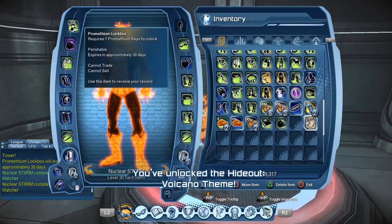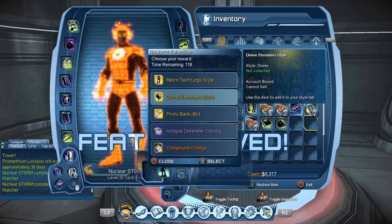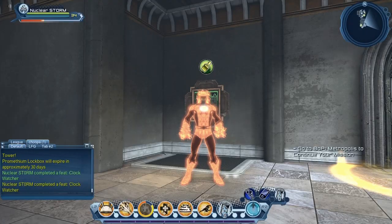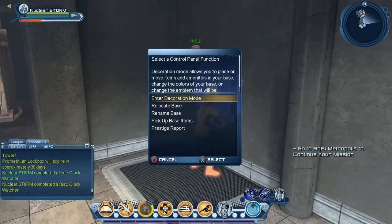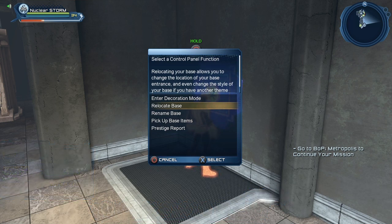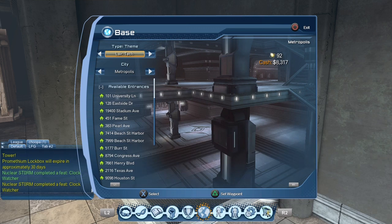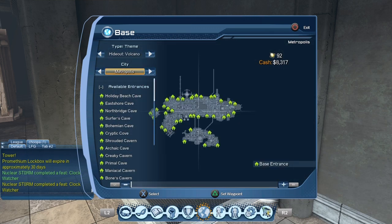So we have to consume it — let's consume our little box. As you saw, we got the feat for defeating the Clock Watcher. Now we are going to change our lair so that we can use our new lair. Some of you often ask me about that, so let's go to relocate base, and here we should have the new lair — there we go, the hideout volcano.